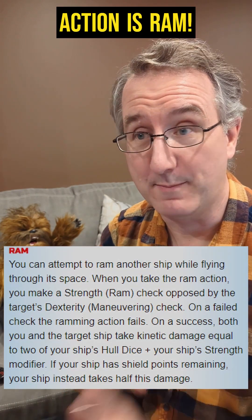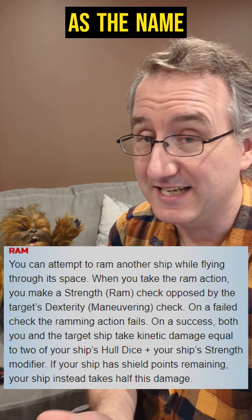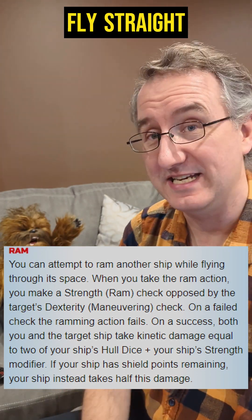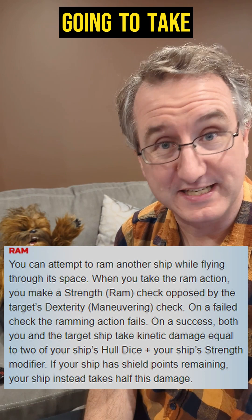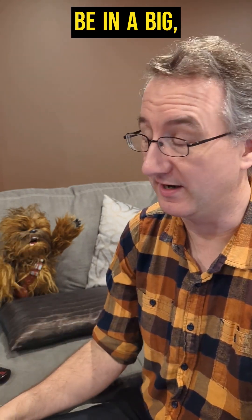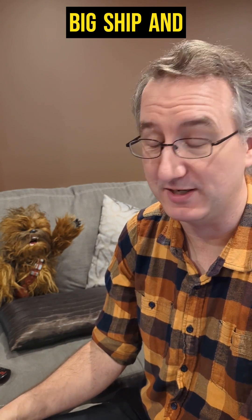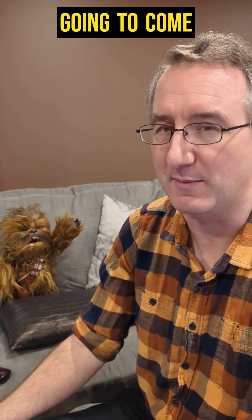One other action is ram — one that I don't suggest for anybody in a tiny ship. As the name suggests, you are going to fly straight in and hit another ship physically, and you're both going to take damage from this. If you happen to be in a big ship going up against smaller ships, maybe that's the time to take a ram action. But definitely, this one is probably not going to come up very often.